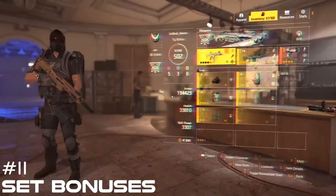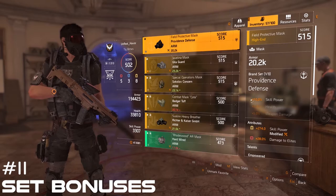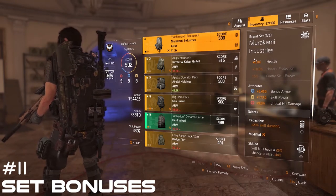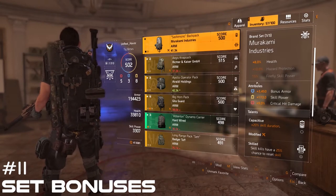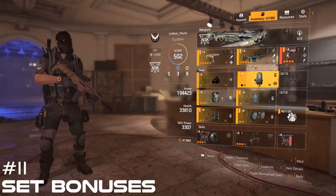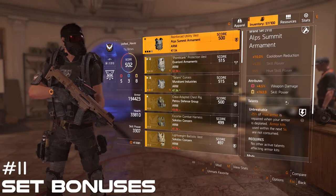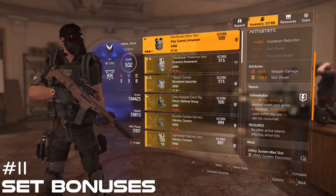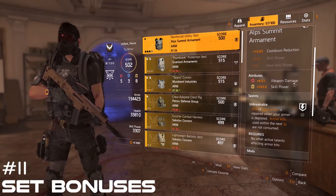One last extra tip before we wrap up: set bonuses. Figure out which six pieces of gear would work best for the build in regards to set bonuses, but don't let the set bonuses prevent you from using better pieces of gear. In a perfect world, you'll get all the set bonuses you want and the attributes and talents that you need on those specific pieces of gear. Have god builds lined up and work your way towards achieving that, but along the way you'll find that the attributes and talents will get you to where you need much sooner. You can always replace gear in your builds, so just keep making your builds better and better over time until you can get the set bonuses, attributes, and talents all lined up for the perfect god builds.